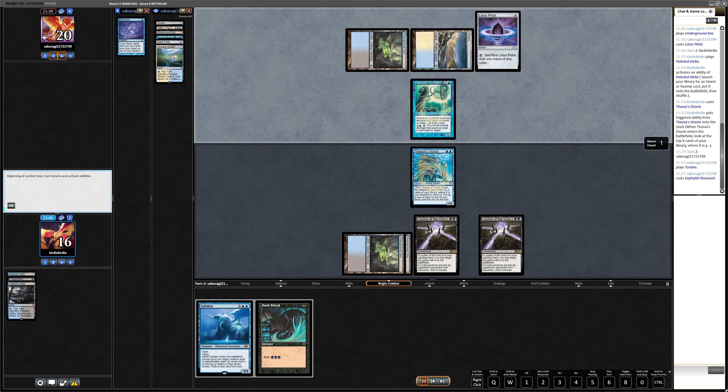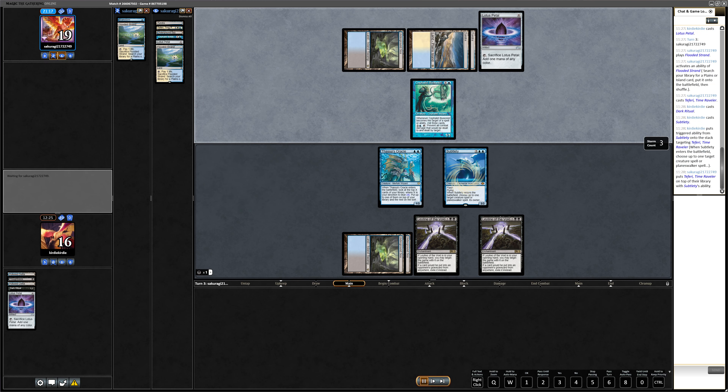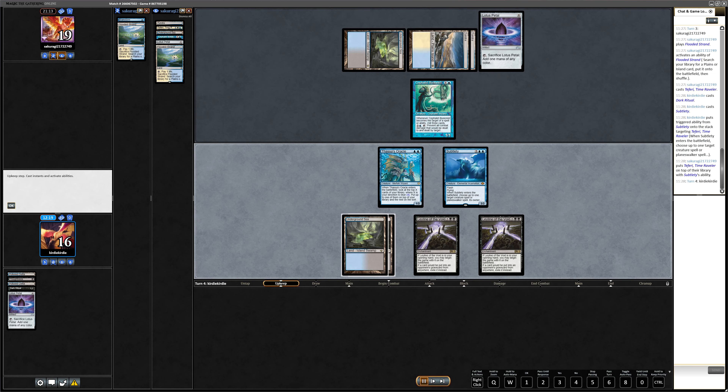They put Teferi back on top. I think it makes sense and now I have this crappy beatdown plan. I put Ideas Unbound on the bottom because with four lands and a Dark Ritual and Doomsday maybe it would make sense, but in this case it's not good enough. So I use Consider to exile Ideas Unbound and attack a bit. I'm also not sure if it makes sense to attack with Thassa's Oracle because it could come down to just Subtlety beats, but with the Teferi it's not that probable.